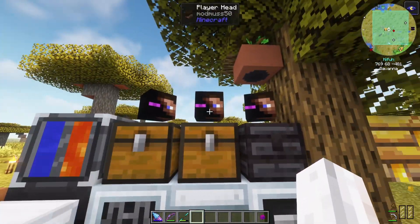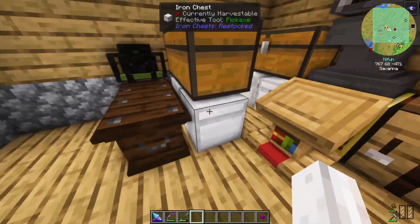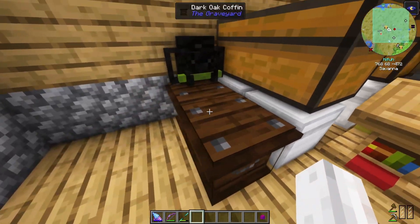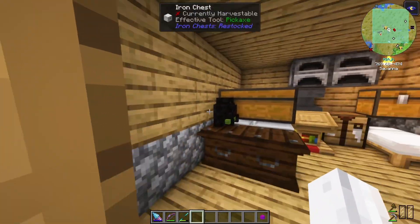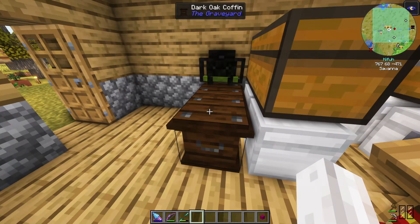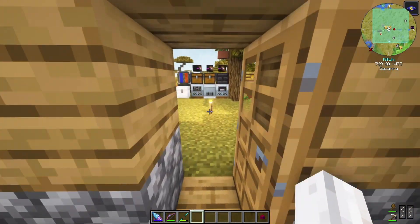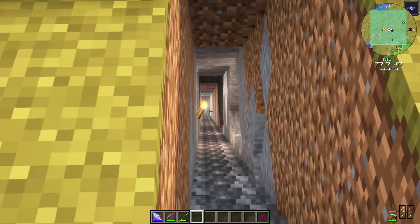We've got mod miscellanea everywhere. That's seemingly the base. We've got a coffin and some iron chests. I wonder if the coffin lets you skip daytime into nighttime — that would make sense. It might be like the hammock from Tough as Nails or whatever the mod was from the other mod packs.